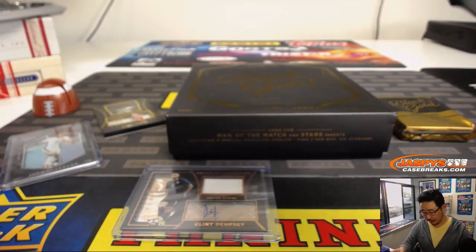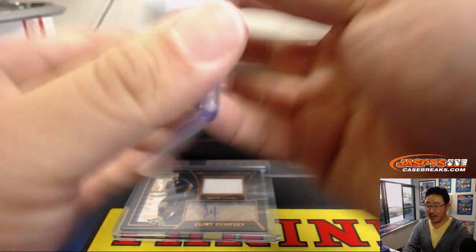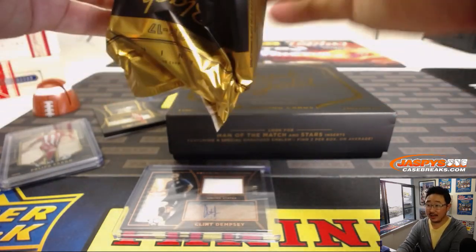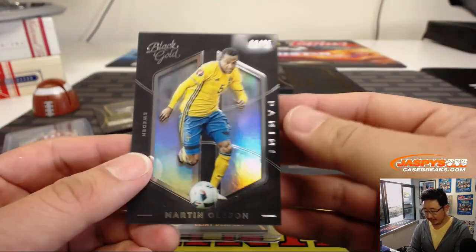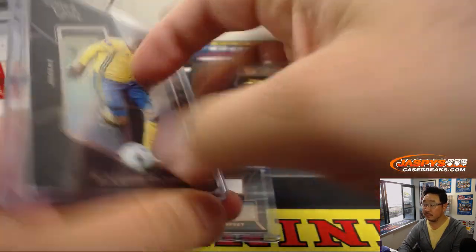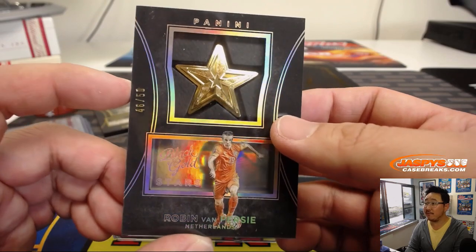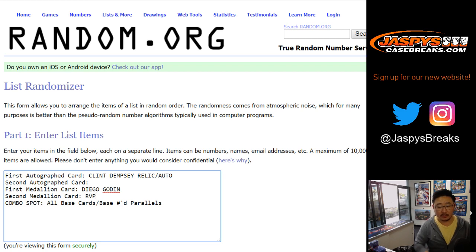There's Philippe Bardo for Olympiacos, and that'll be part of the base card lot. Next pack. We've got 69 out of 75, Martine Olsen for Sweden. The next medallion is a gold one — RVP, Robin Van Persie, 46 out of 50. There's the RVP.